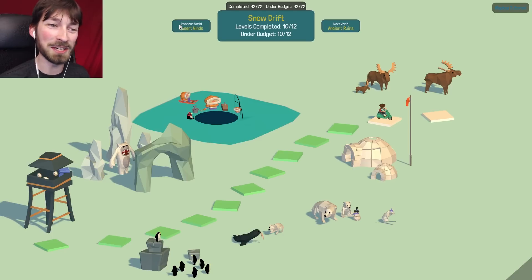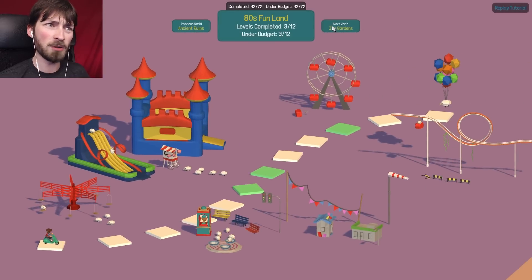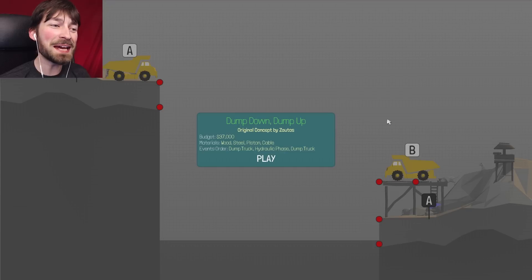Welcome back to Polybridge. In this episode we're gonna try to finish Snowdrift - there's only two levels left and I'm hoping they're not as difficult as some of the previous ones. I also want to finish Ancient Ruins because we were really close before. So hopefully by the end of this episode we'll have moved on to 80s Funland. We're gonna finish two worlds today and get everything under budget. I am so determined to beat this game under budget.